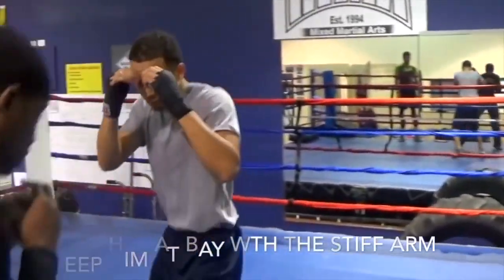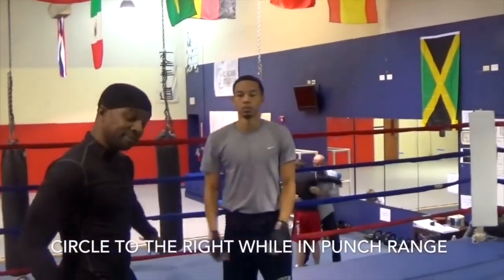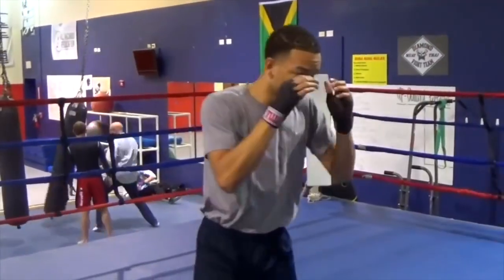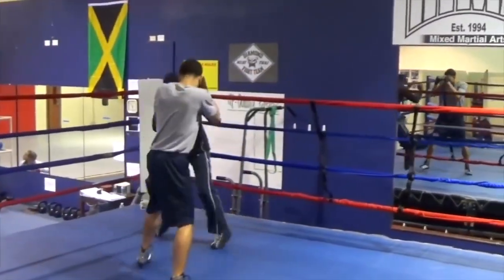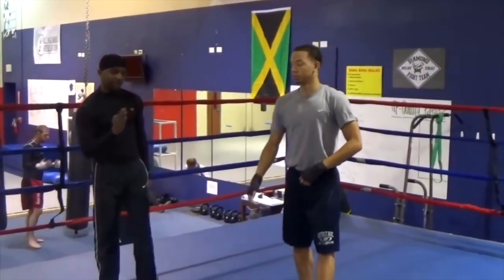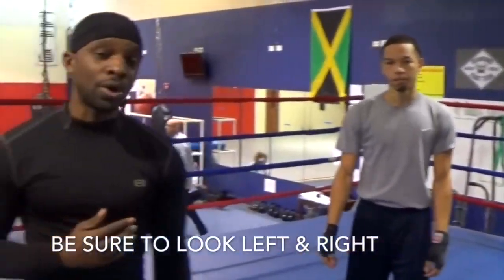When you're putting a stiff arm out there, you want to make sure that you're not going to the left, because he can counter over the top of the right hand. Use your shoulders, give him this look here. Whatever you want to throw him off, give him that look to the left and that look to the right, and then you walk. The objective is to understand how easy it is to master your footwork whenever you're doing it.